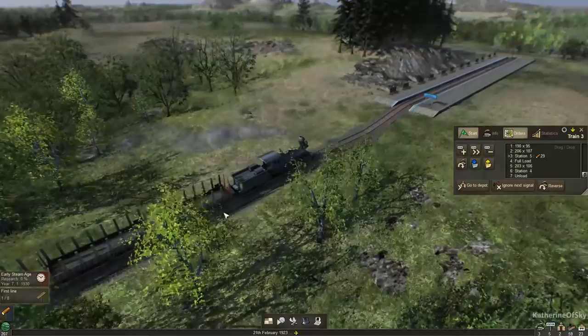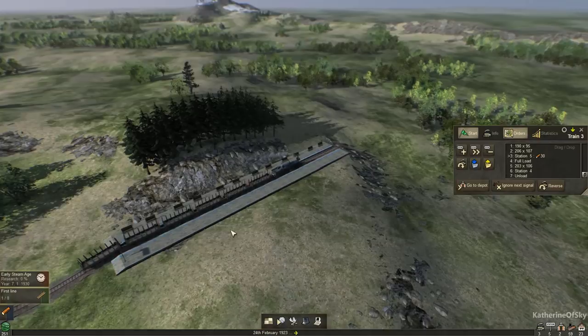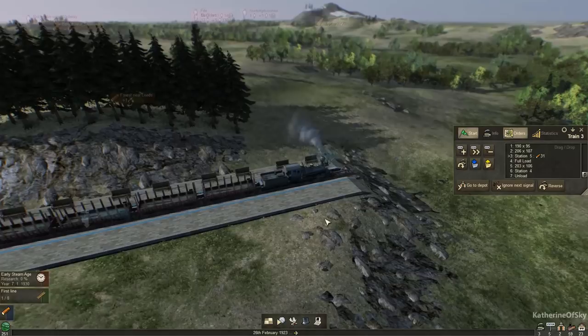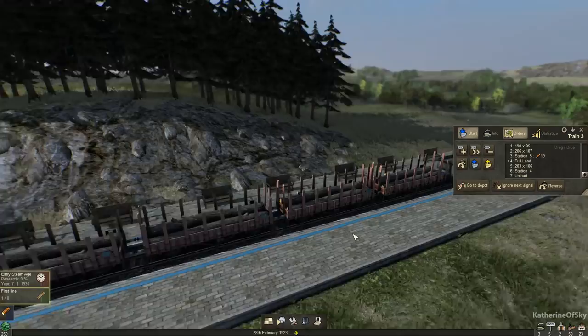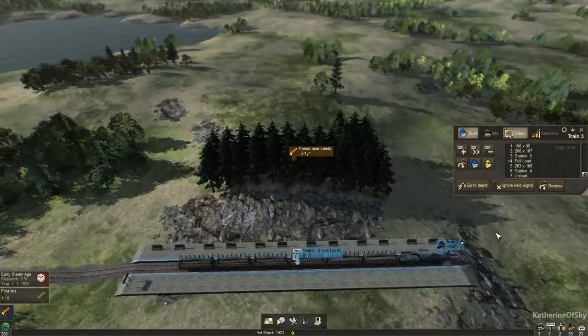Okay, there we are right next to the forest. Does the train fit on this platform? Yeah, it does — easily fits. We'll watch the train get loaded here with logs. You can see it filling up quite nicely and it's going to go to its destination soon. We have 32 of 42, so it's not filled up just yet — we're gonna have to wait a little while for that.